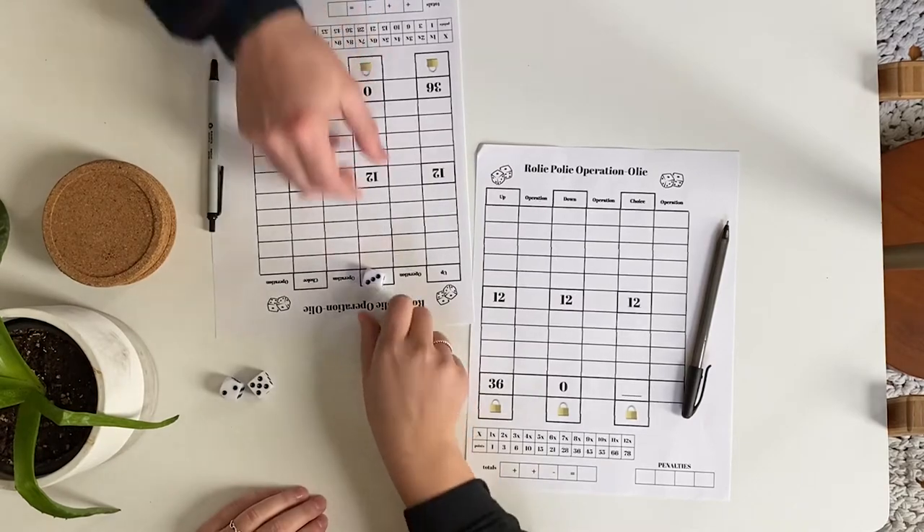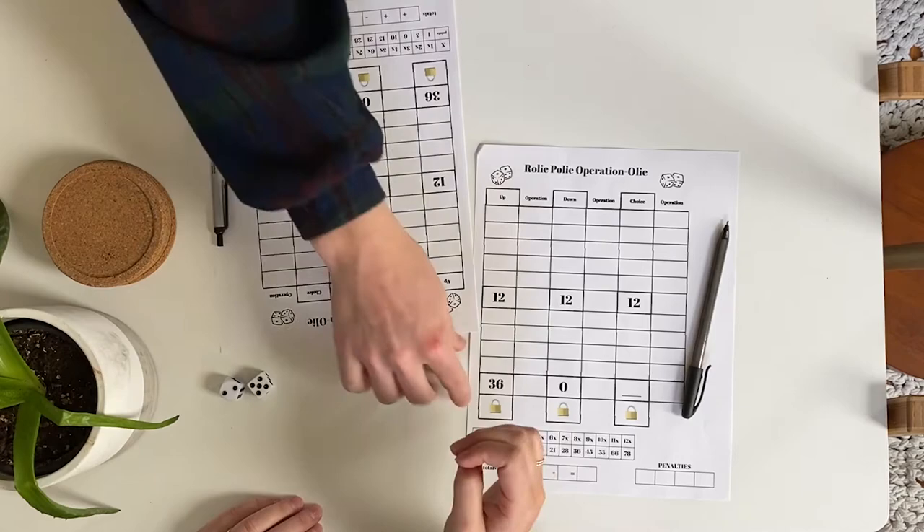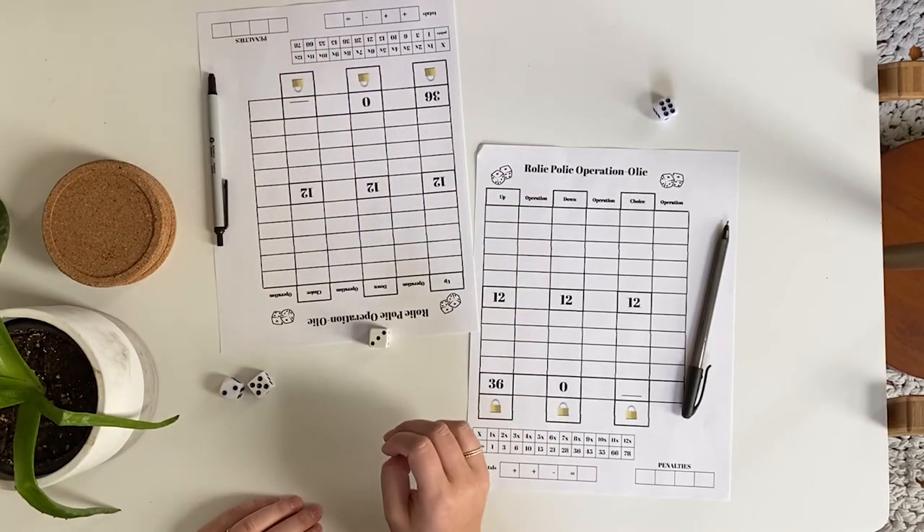If you choose to skip any boxes, they cannot be filled out afterward. The first person to roll a six will take on the role of the active player.